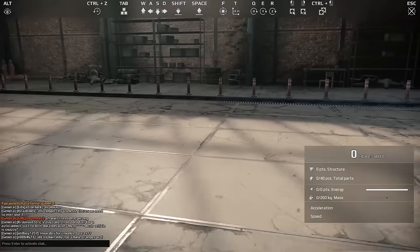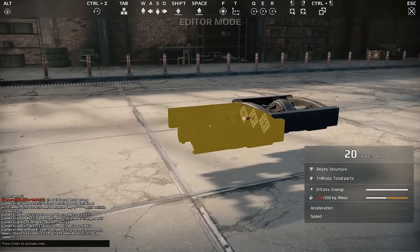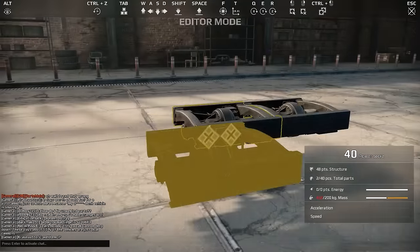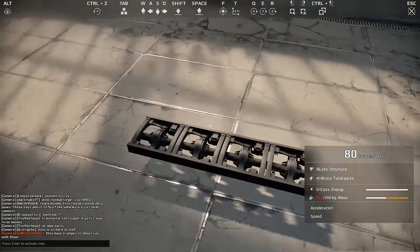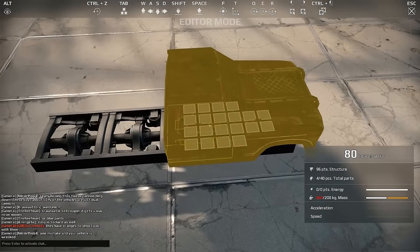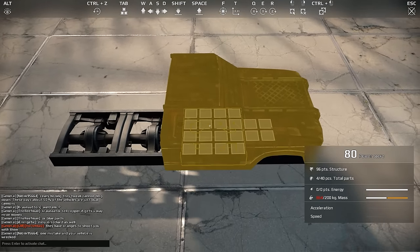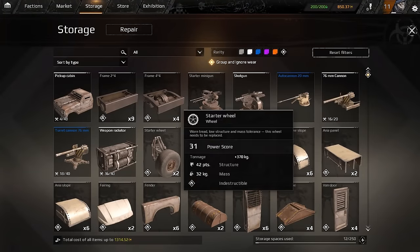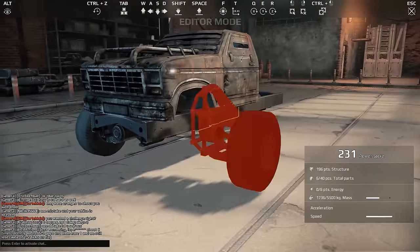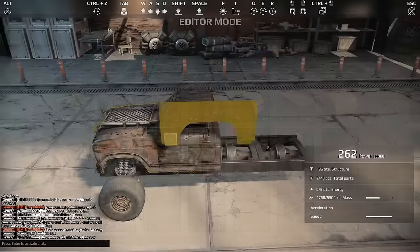A lot of people are wondering how to build their vehicle. A lot of people use that starter truck, or whatever you have if you bought the premium pack to get into the beta. So I'm just going to build a simple vehicle. We're going to put four long and just pick up our starter cabin for those who haven't actually got to play the game that much. We're going to get that center of mass about there.